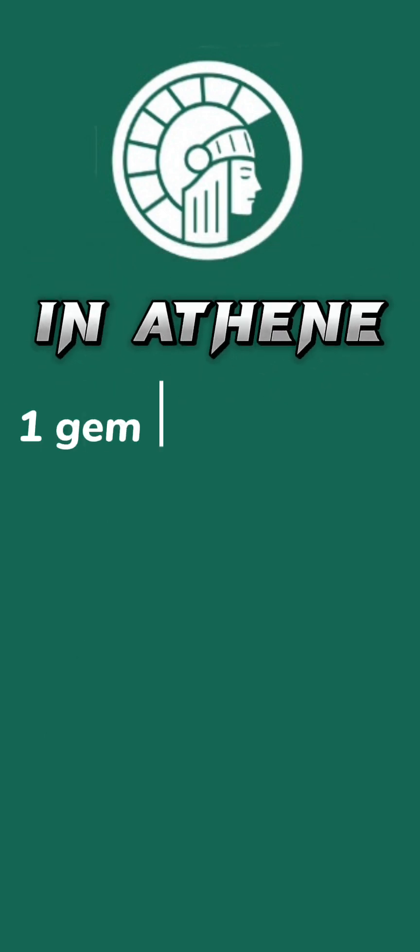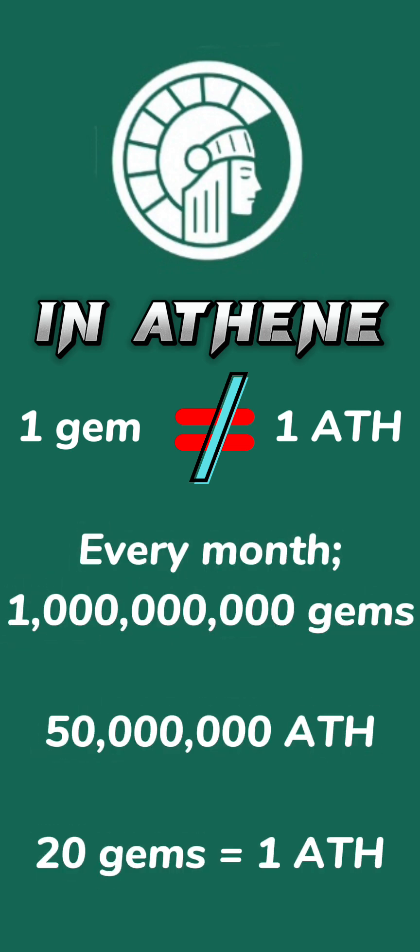You need to understand that in Athene, gems are not equal to ATH coins. All the gems are converted to a total of 50 million ATH coins at the end of the month. For example, if all the miners of the Athene network collectively mine 1 billion gems in a month, all the gems will be converted to 50 million ATH. It means that in this month, 20 gems become 1 ATH coin.